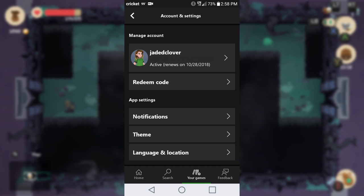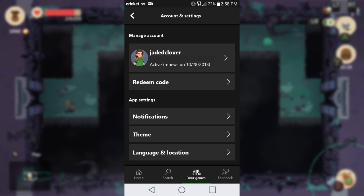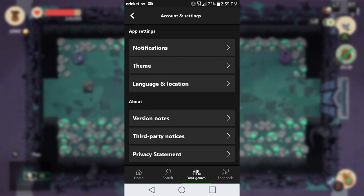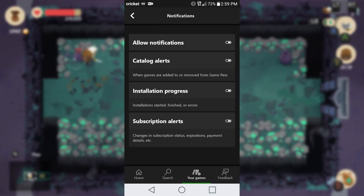It gives you your information such as your gamertag and the email you've got — which I have blocked out. As well as when you're set to auto-renew. You can also redeem some codes from here, and if you scroll down to your app settings you have a few things you can change, including setting up notifications for catalog alerts, install progress, and subscription alerts.